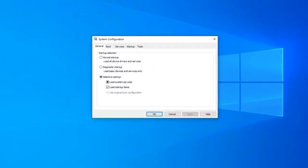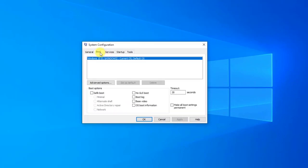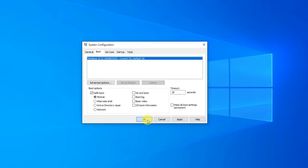When System Configuration opens, click the Boot tab. Under Boot Options, check Safe Boot, then click OK. When prompted to restart your computer to apply these changes, click Restart. You will then boot into Safe Mode.